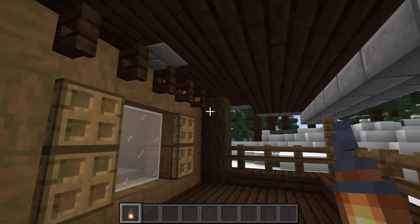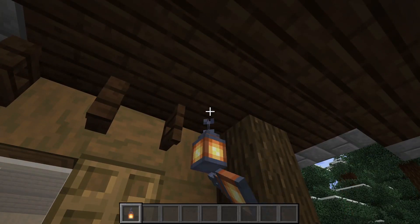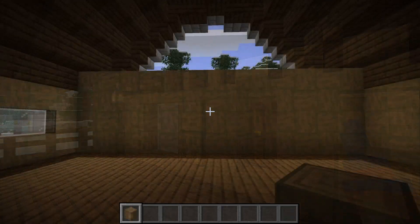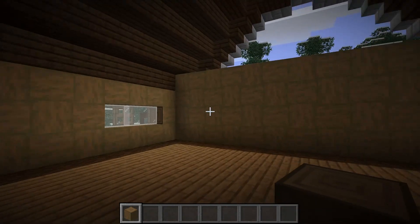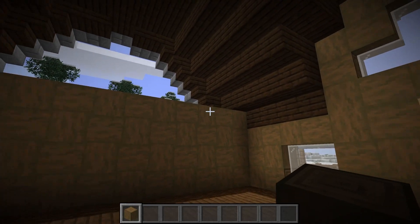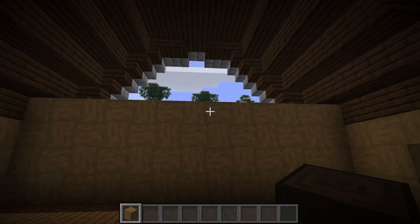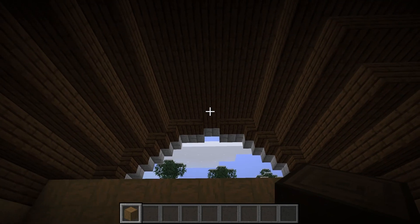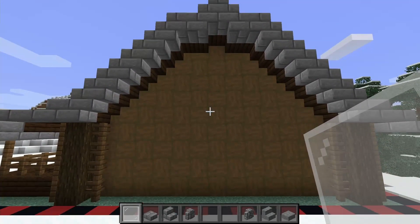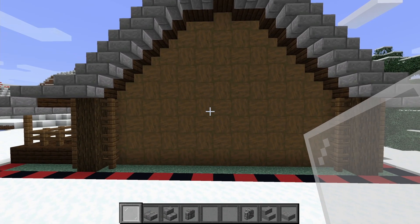Now that our roof is finished, coming back around to the front of the house, just underneath our decking I'm going to add in those hanging lanterns in the corners that I mentioned earlier. Next we're going to finish the two sides of the house — take this wall and repeat this design, building all the way up until we meet the roof at the top.